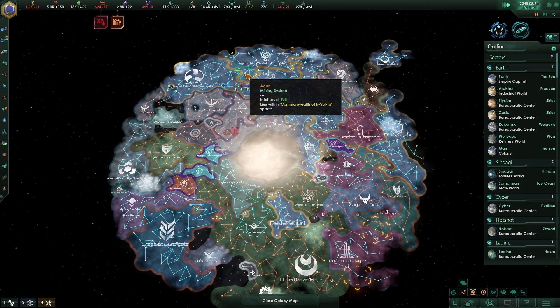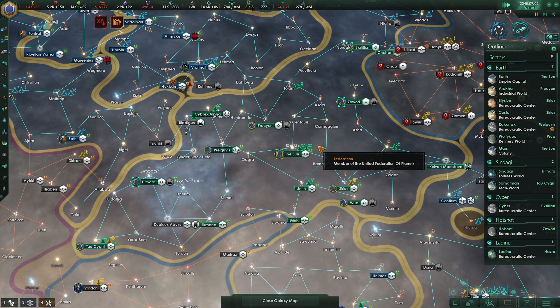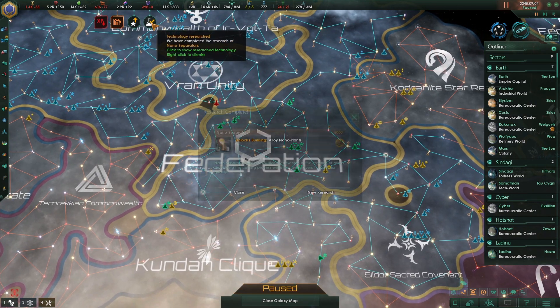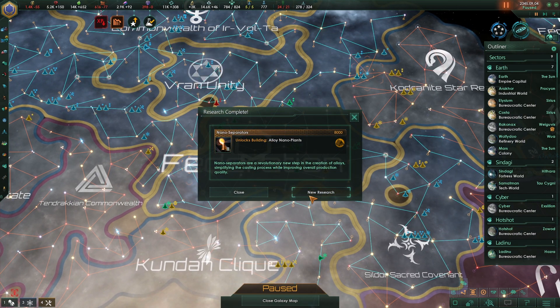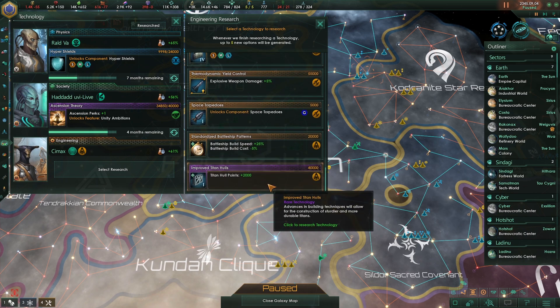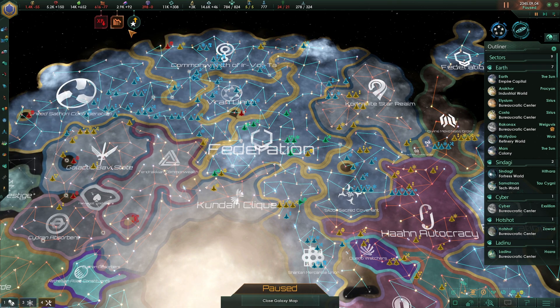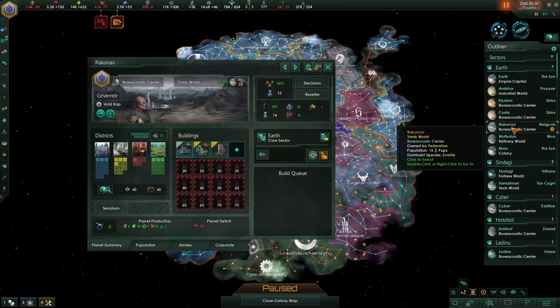Leaders are leveling up. We've kind of got into a period of peace, which is fine, but we had a lot of action. Technology discovered — nano separator, so alloy nano plants are done. Titan hull strength can increase by 2000. We don't have any Titans yet, but we're getting there.